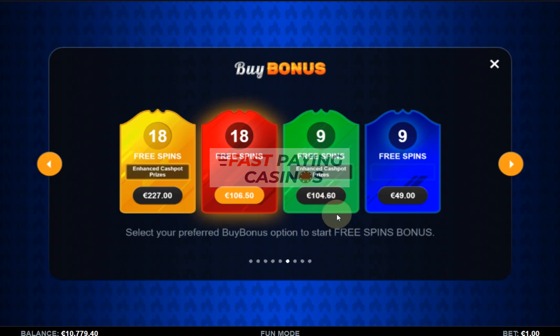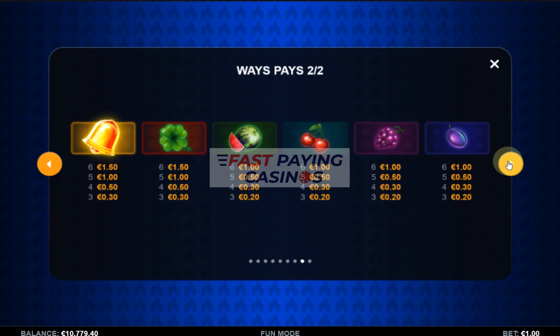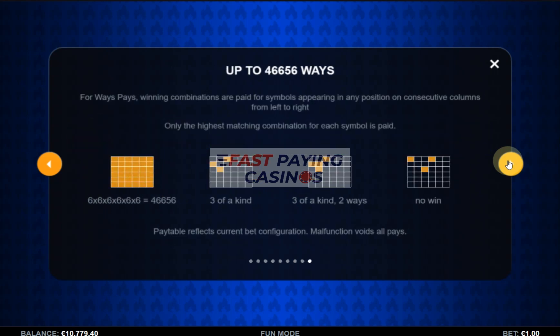You do tend to get a cashpot in most free spins rounds, albeit a low one. As you can see, nine free spins enhanced is only slightly less than 18 free spins. 18 free spins enhanced is 227 times bet. Your sevens pay four down to two and a half times for six of a kind, and your other symbols one and a half down to one times.